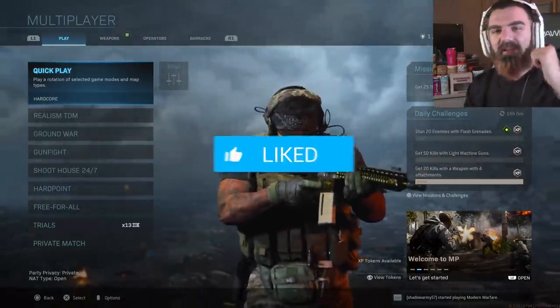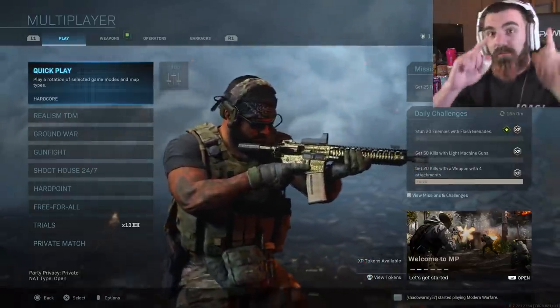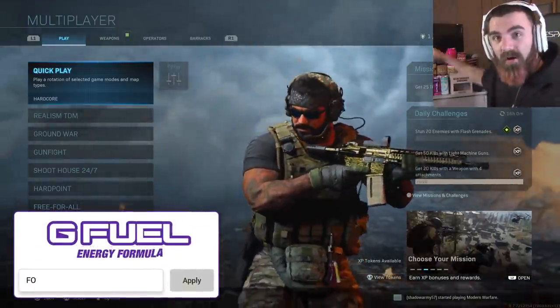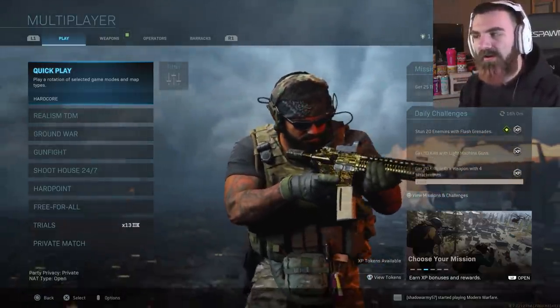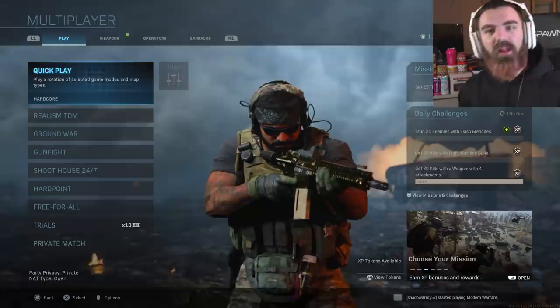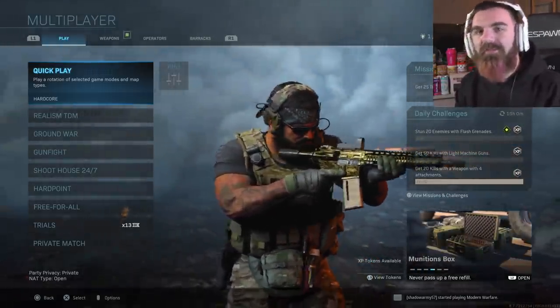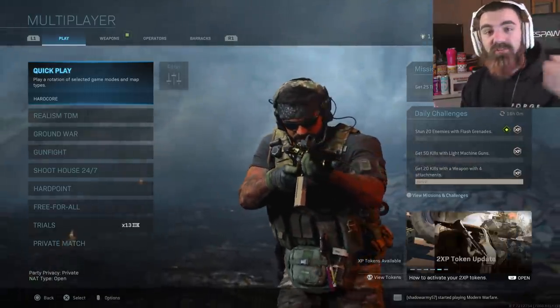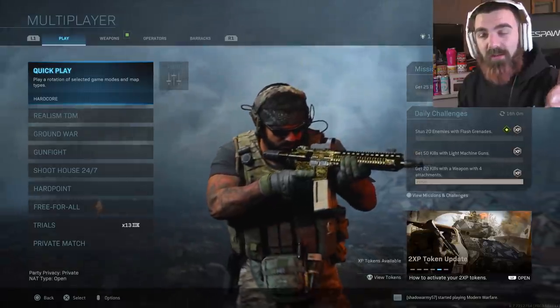If you guys do enjoy, make sure you guys leave a like down below, subscribe, and turn on notifications. Starting tomorrow, my code at gfuel.com will be 30% off, so make sure you guys go use my code FOXY at gfuel.com — click the link down in the description below, and you don't even have to type in my code, all you gotta do is use it. And if you guys want to suggest really bad class setups for me to use, let me know down in the comments.